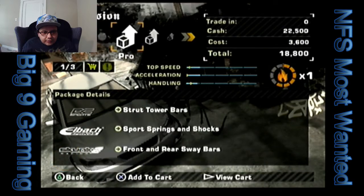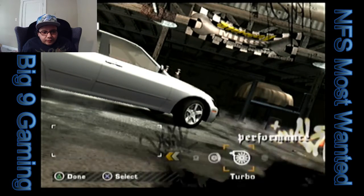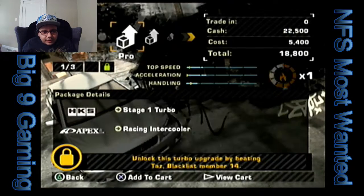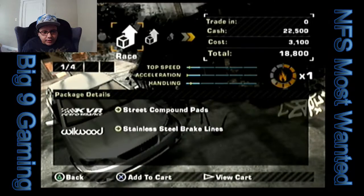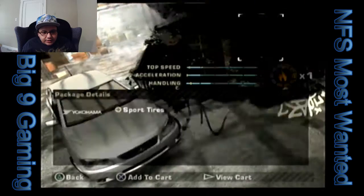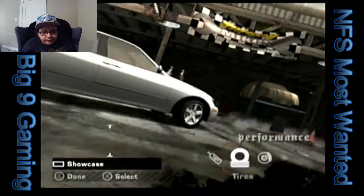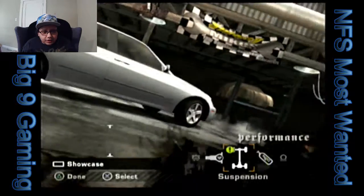I'm going to trick the whole thing out so we can make this nice and easy on ourselves. We got a pretty decent amount of money. We've got to beat Taz to get the turbo, and I'm pretty sure we've got to beat him to get the tires too. So we have enough money to get everything we need — let's go.